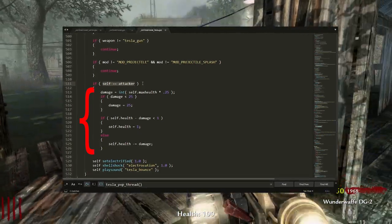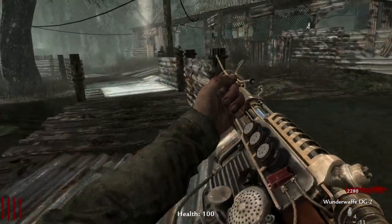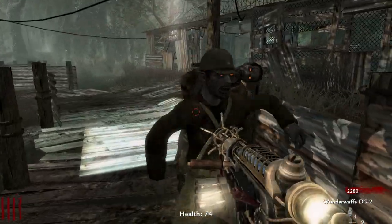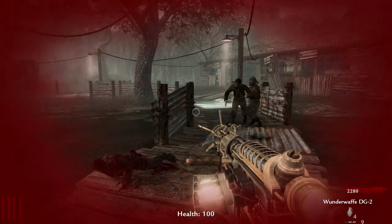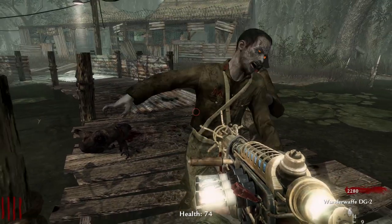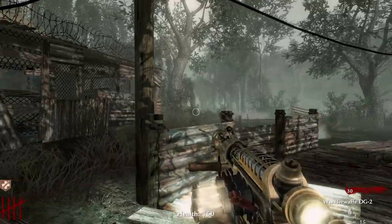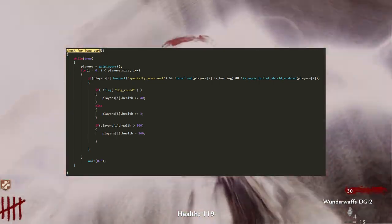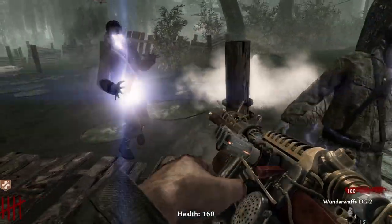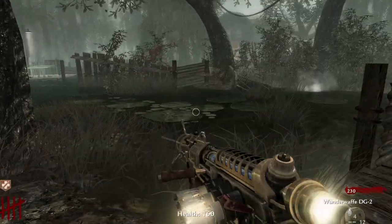In-game without Jug, if you shock yourself with 100 health it takes your health down and it stays down until somehow taking damage brings it back to 100 — World at War is just a glitchy game. With Jug, however, the 'check for Jug' function in Shi No Numa is our savior — it constantly adds health back, preventing any glitchiness from shocking yourself. Because we're always being regenned in the background, even if we shock ourselves, we'll be fine in Shi No Numa.